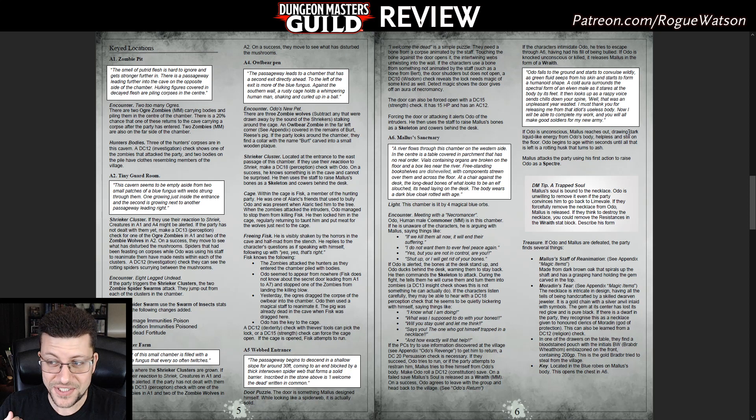In combat, Odo is basically just a commoner — a poor villager. He raises a single skeleton to attack, which is actually the bones of the necromancer, though I don't know why that uses a regular skeleton stat block rather than something more interesting. Once the players defeat him, something cool happens: he releases a wraith when he dies. But the designer leaves whether that triggers up to a Constitution save, so it's kind of up to the DM or the dice whether you trigger this extra boss fight or continue with the social encounter path.